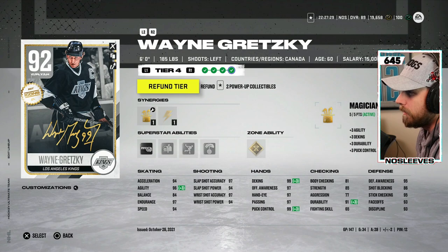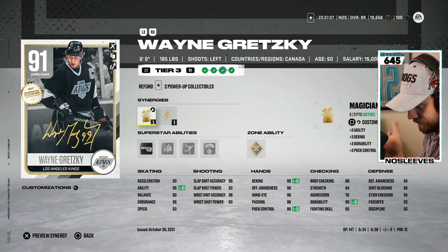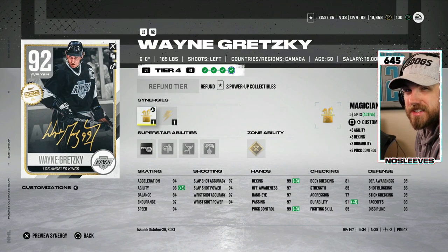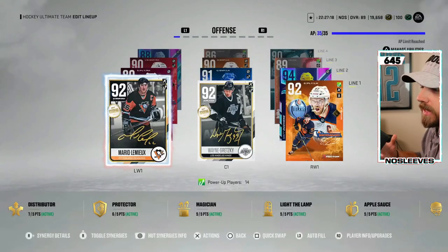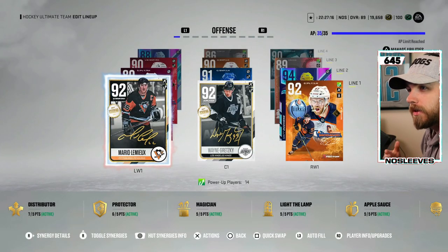We also got a Tier Jump for Wayne Gretzky, which means his speed goes up because it hadn't in a little while. However, he just got Spark, which is a little bit more difficult to activate, and his other option was Well-Rounded. The icons at the first of every month do go up another tier.